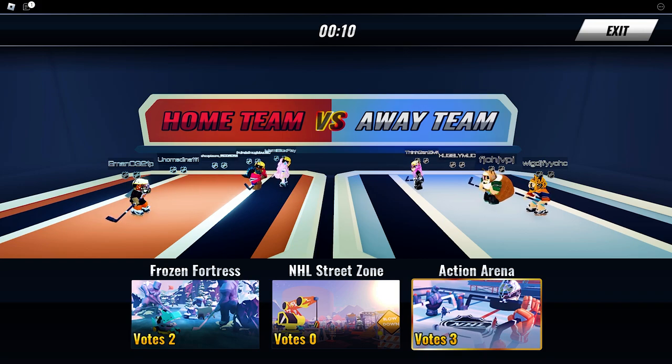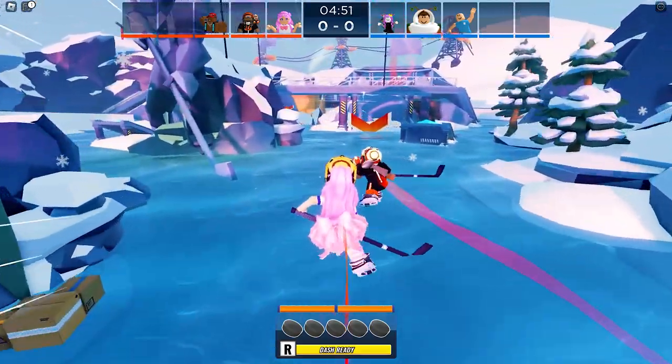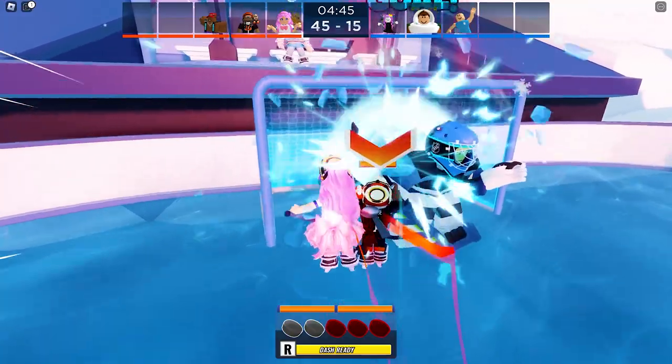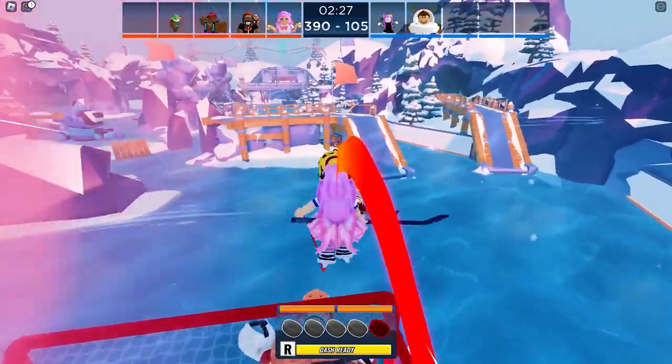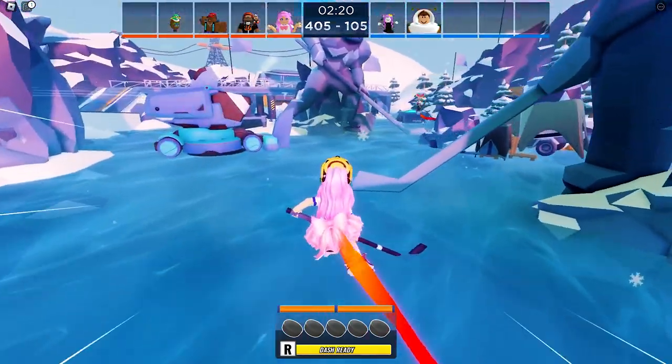This time I was able to participate in the map voting. It was still Frozen Fortress, unfortunately — I wanted another map, but it is what it is. LOL. Anyway, I think I was more than ready this time and knew the map enough to avoid the shark tagger. I also managed to stun players, hit goals, and get stunned myself. LOL.